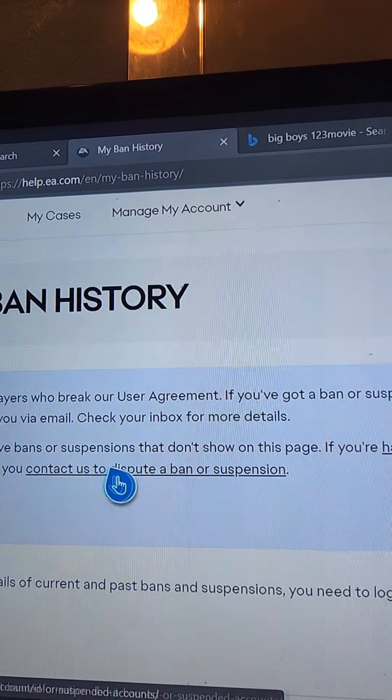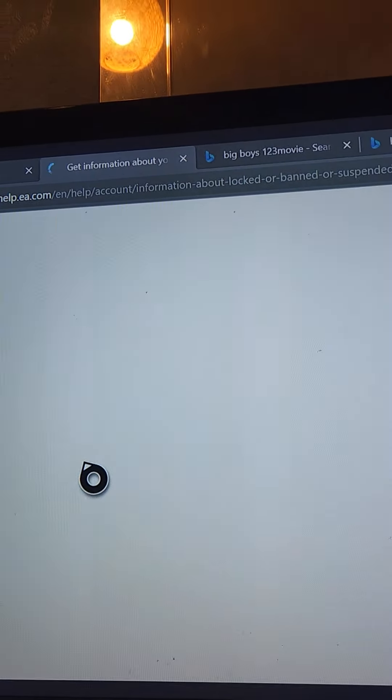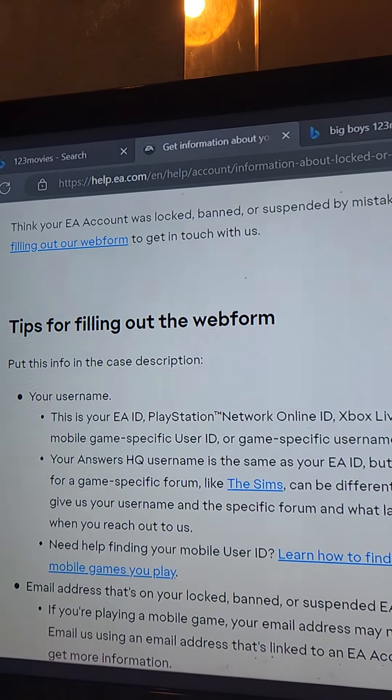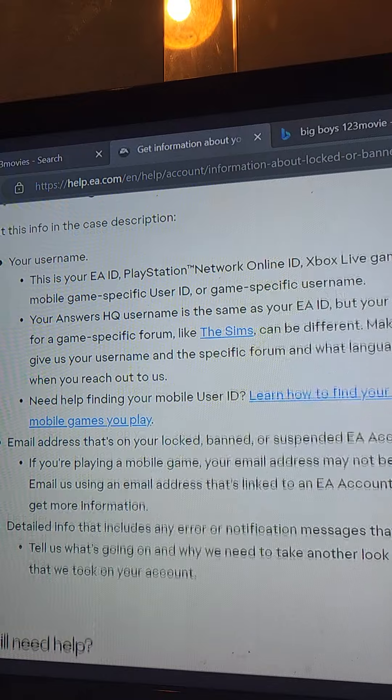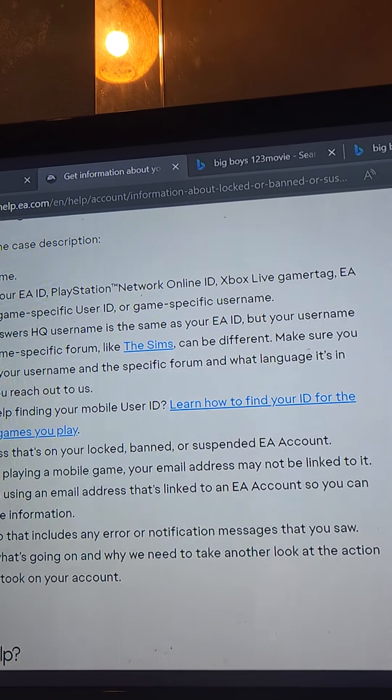To dispute a ban, you want to click this link. Obviously I'm not logged in, but as soon as you do log in, you just have to fill out an email form and put your username in. After that, you need to put in your email address and any details on why you shouldn't have been banned.